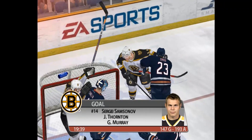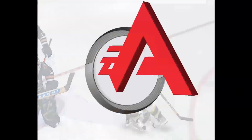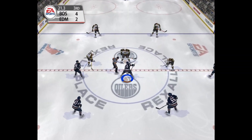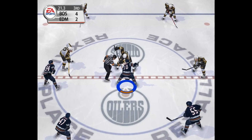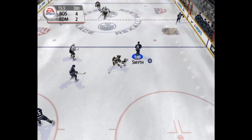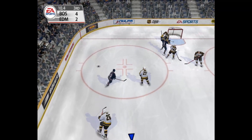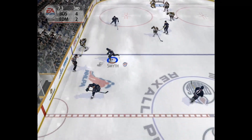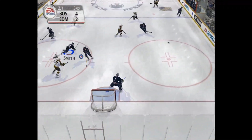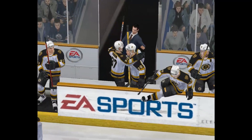And Sergei Samsonov gets revenge for earlier and he gets the goal — Thornton was the captain of the Boston Bruins, I didn't even realise that. There you go, it's going to be a 4-2 game. We took a 2-1 lead after the first period but Thornton — stop it — you keep nicking all my bloody face-offs! Right, Horkoff, good try. I just find it really tough to actually make a decent play in this game offensively. And there you go — a 4-2 win for the Boston Bruins.